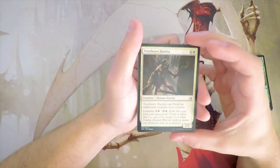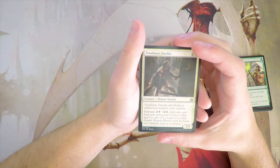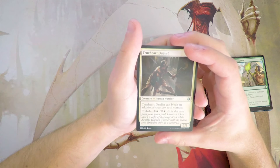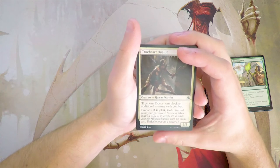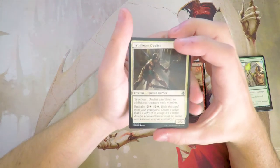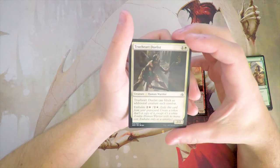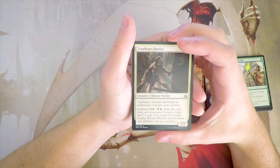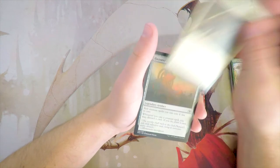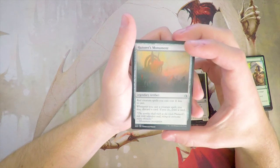Trueheart Duelist is a 2/2 for one and a white. It can block an additional creature each combat, and it also has Embalm for two and a white — exile this card from your graveyard to create a token that's a copy of it, except it's a white zombie human warrior with no mana cost, as a sorcery. This card is very, very powerful — hugely aggressive, but can also fill a defensive role since it can block additional creatures. It fits well into the zombie deck because of the Embalm trigger. I could actually see either this or the Manticore being first pickable, but we'll figure out what's in the rest of the pack first.